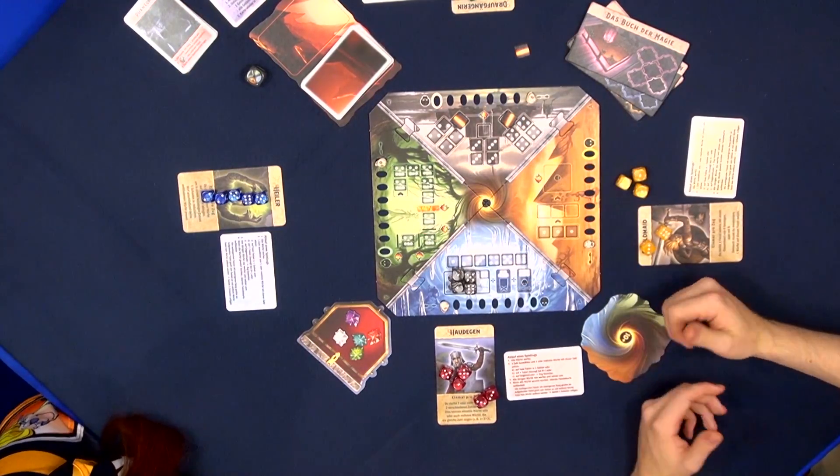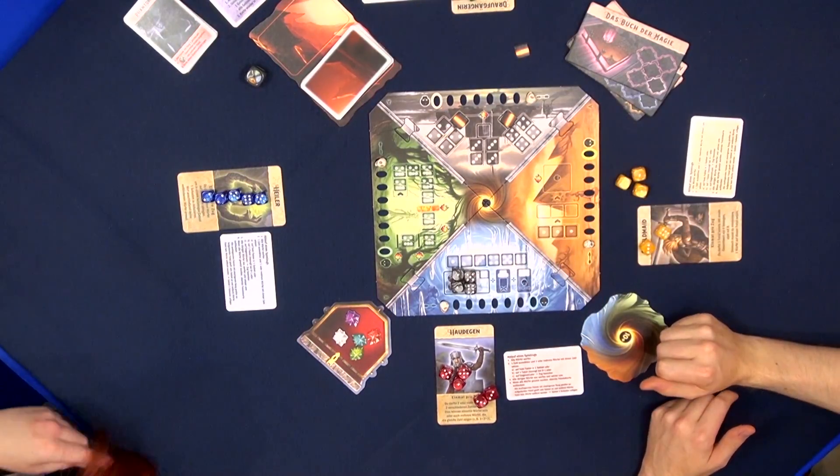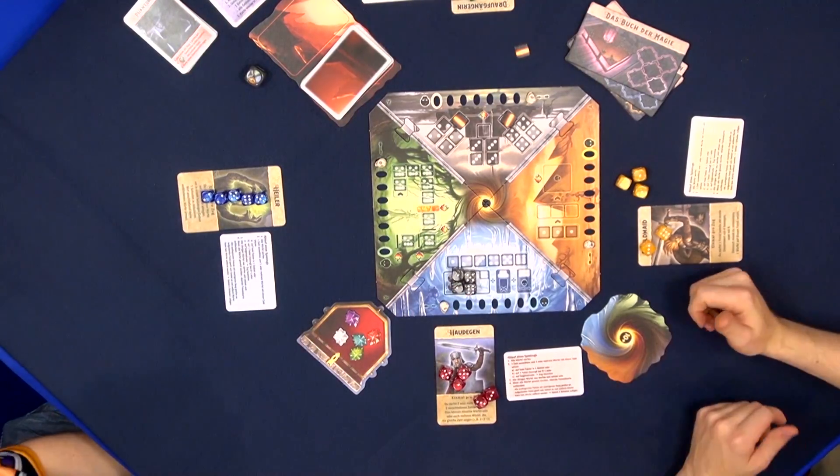The other areas work in similar ways — you're trying to place dice in different ways to get these gems of power. Do the colors correspond to the gems? No, the colors don't matter, they're just for flavor.